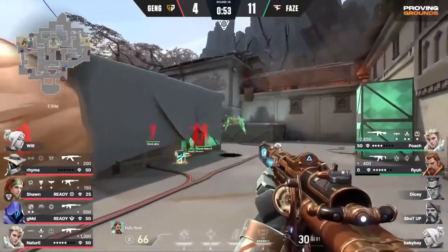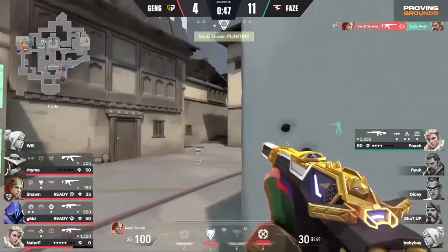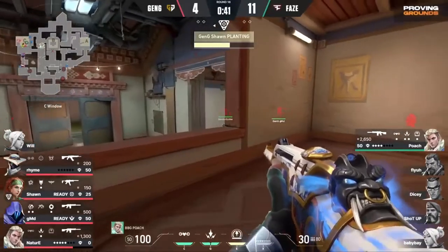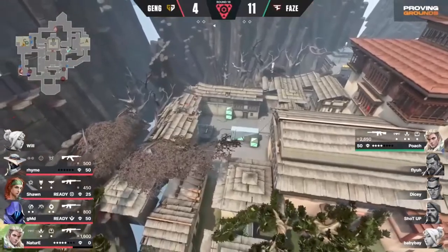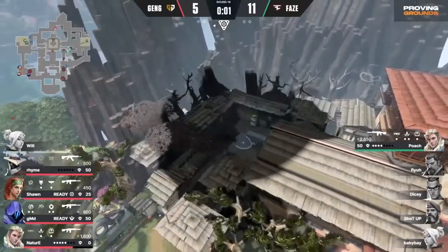Can't see a single thing there. Fire at the back side, trying to get that control. Nice turn away, but unable to do too much off of it with the Spectre. Now push this with the Phantom. It would be really good to somehow find a way to keep the economy low for Gen.G. But given the fact that they are doing pretty well at the defaults, they're trying to slow down the pace of FaZe.